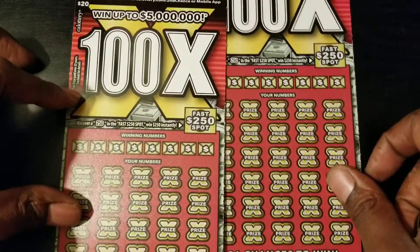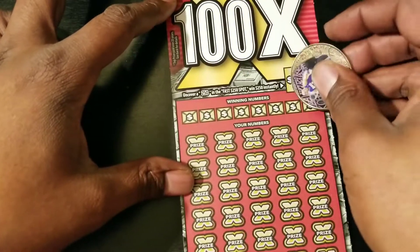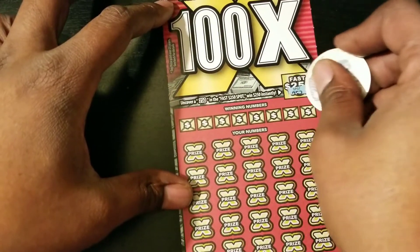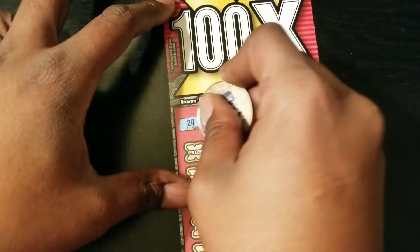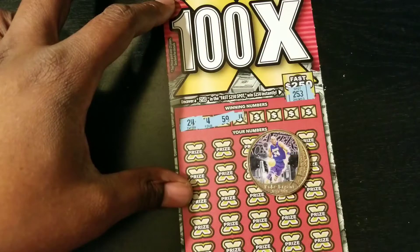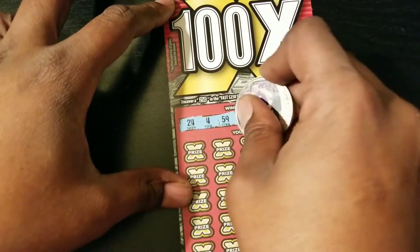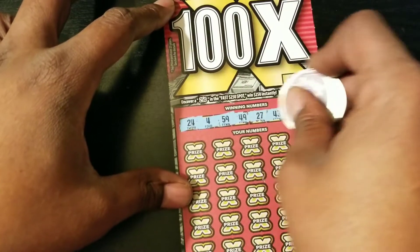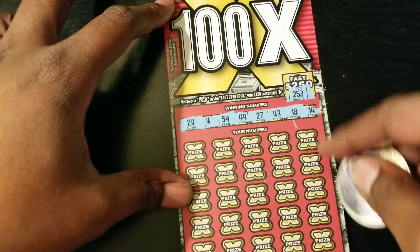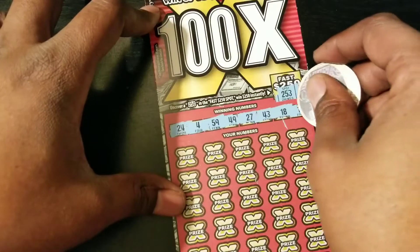Ticket 18, ticket 19, 100X. Can we find the FAS 250? Too many. 24 for Kobe. Right there. Numbers are 4, 59, 49, 27, 43, 18, ticket 18, and 14.